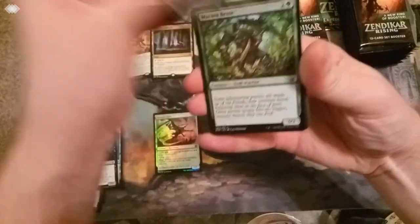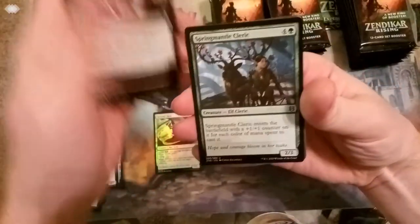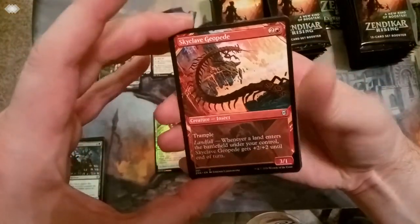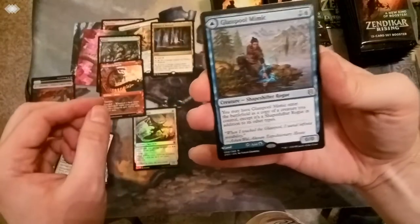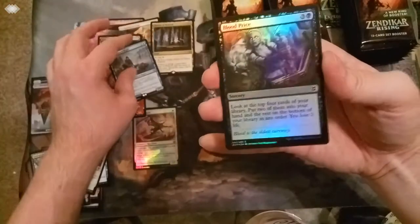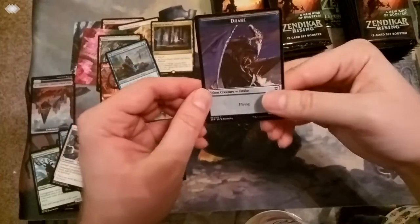The full art land. We've got some commons and uncommons here. Most of these seem to be party-related. Blumen's Hunger - that's a good card for limited. We've got our first showcase frame card, the Skyclave Geopede, with that cool little alternate art. More commons and uncommons. We've got our rare, which is the Glasspool Mimic, which is a double-faced card. So you've got the land on the back. And a shiny little blood price, and a card that is also a token - a Drake token.